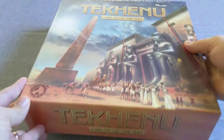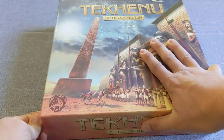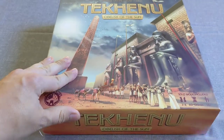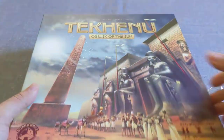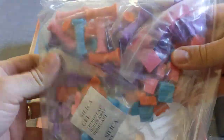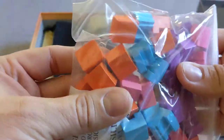Let's get it open. Now we can see that on the inside there is a bag full of pieces — nice colorful blocks and stuff.